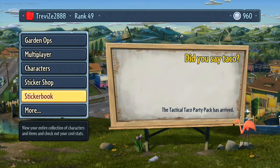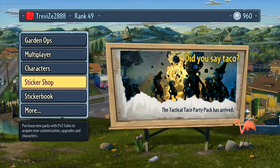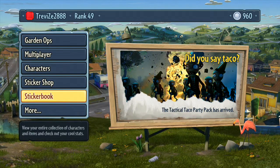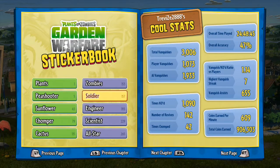Hey guys, welcome back to the Plants vs Zombies Ultimate Guide. This is Trevors2888 from 88Gaming and today's episode is all about the sticker book. We went over the sticker shop yesterday and the sticker book today — basically this is just kind of like your stats and unlockables and everything.